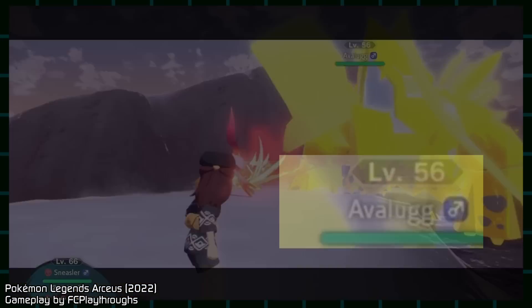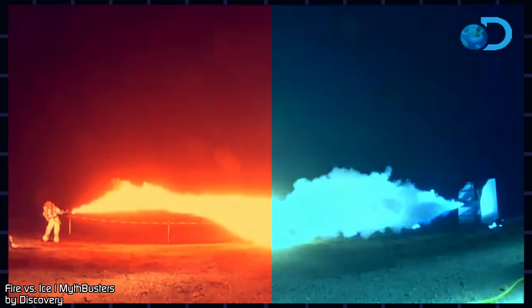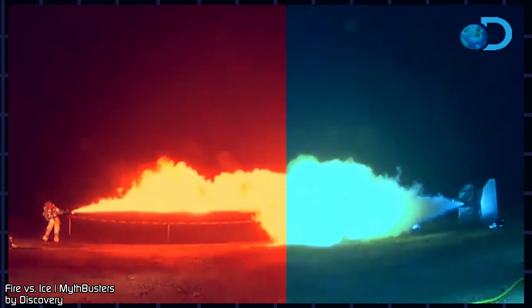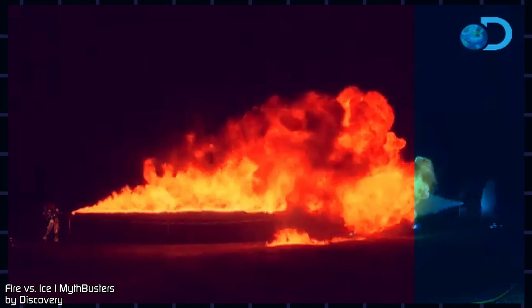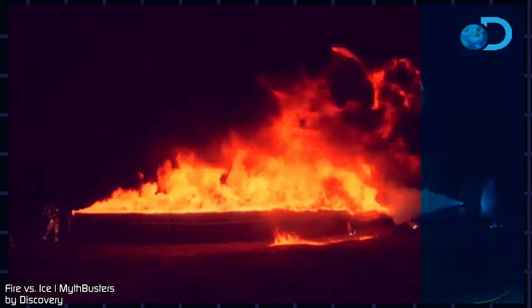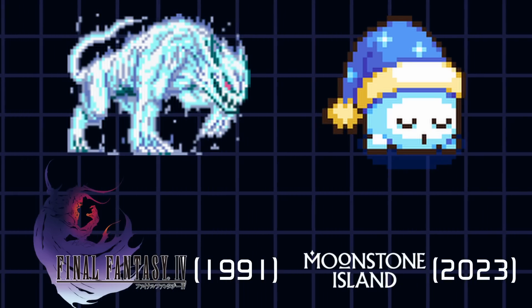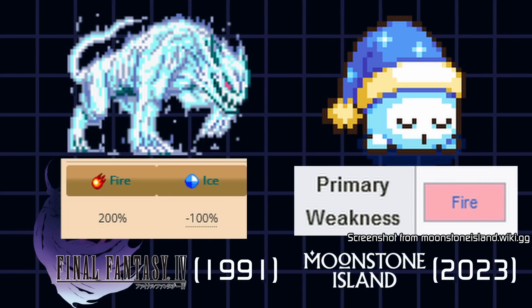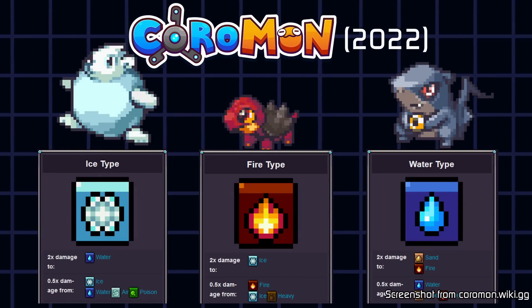Pokémon's Ice type is infamously frail. Ice has often been paired as the opposite to Fire, but it's an unfair rivalry — in almost every matchup, Ice is weak to the Fire element. From Final Fantasy IV to 2023's Moonstone Island, this type matchup stands. In fact, this is how the aforementioned Coromon formed their type trio.